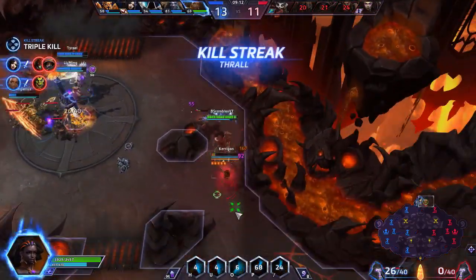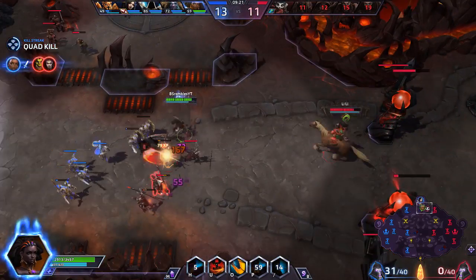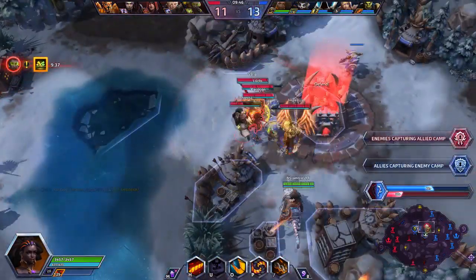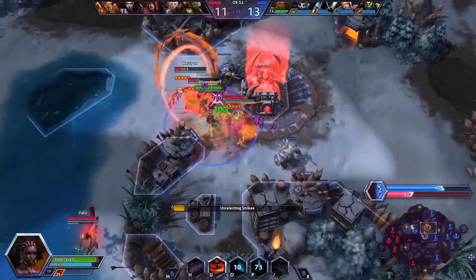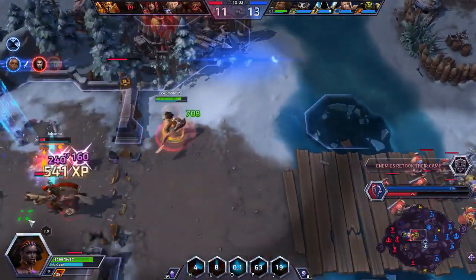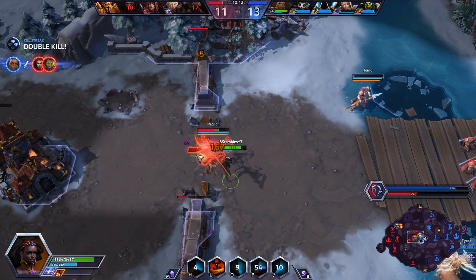With this Revolving Sweep into Unrelenting Strikes combo you already have the core of this build, and the other talents synergize beautifully until your damage output, control, and sustain are absolutely nuts. At level 13 we start executing the primary target of Revolving Sweep by taking Pulsing Pain. This makes it so the primary target of Revolving Sweep will take an additional 120 damage every time another enemy hero is hit by a revolution. The extra damage and being placed directly on top of them makes it all the easier to execute them with Unrelenting Strikes, which should always follow Revolving Sweep at the start of a teamfight.